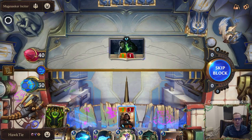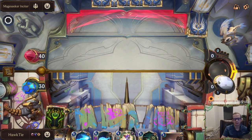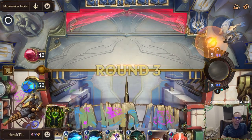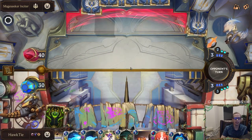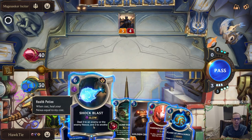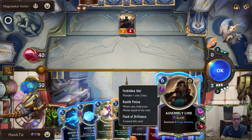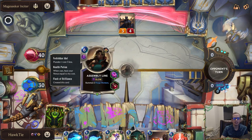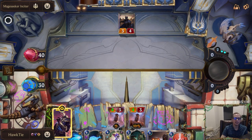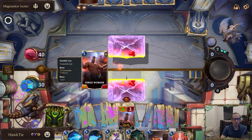We'll just trade, get that mana back, and pass. I guess we knew we were getting the Sump Fumes back. A 3-4 — I can't Shock Blast and kill a 3-4. Look at that — it just makes Assembly Line, which heals the nexus. We're at 30 so it's not as valuable. We'll block with the overwhelm elusive. Maybe we should have just played the Crush Bot when I had the two six-drops.